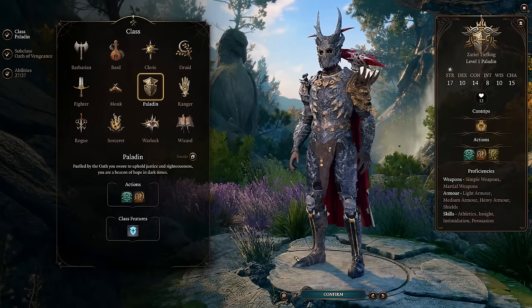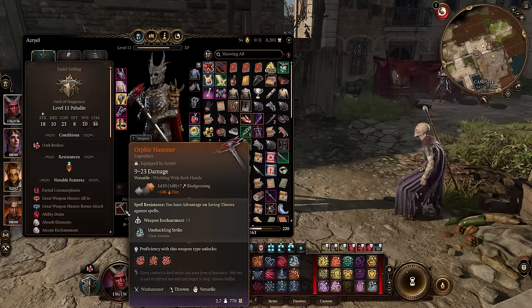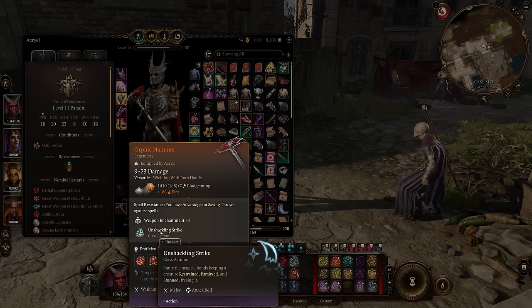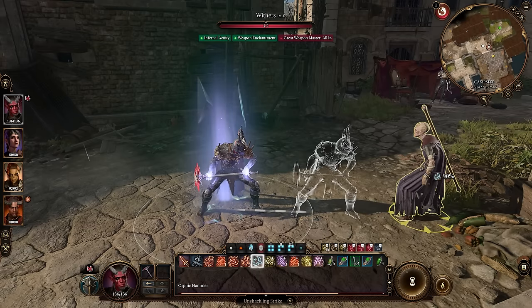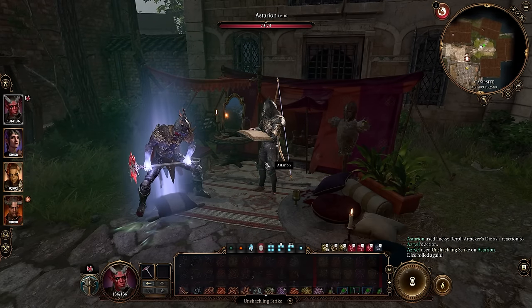Now the next set of items are the perfected Helldusk versions plus a really awesome legendary warhammer. This is the Orphic Warhammer — a versatile weapon that can be one-handed or dual wielded. It has a great damage roll, nice extra fire damage higher than the sword from the starting boss, and comes with weapon enchantment plus 3, giving plus 3 to attack rolls and plus 3 extra damage. It also brings spell resistance with advantage on saving throws against spells, hard countering spellcasters, plus the Unshackling Strike which removes restrained, paralysis, or stun effects from allies.